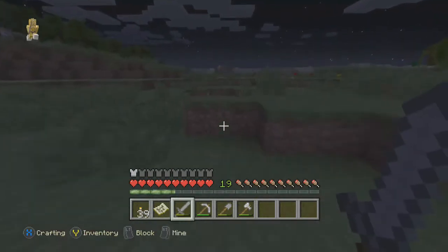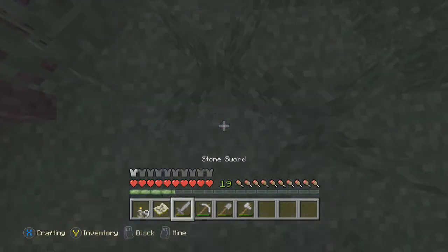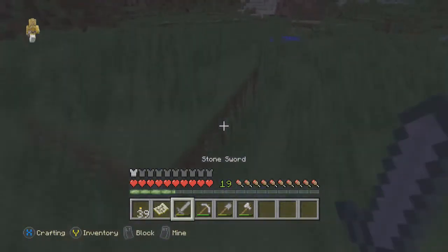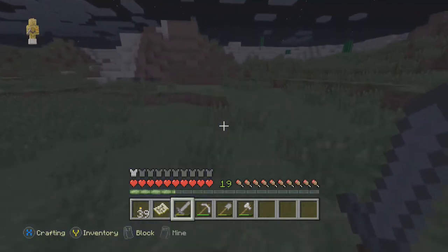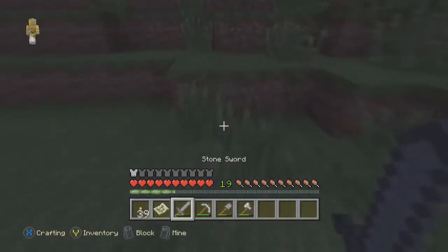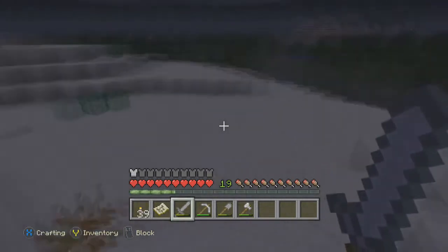That'll be a good place to explore. Hopefully find a temple. Ooh, there's a desert right next to me. This is to find the spawners — because if you see a square indent in the ground, we're going to try to use spawners as well while we're here. That'd be cool.